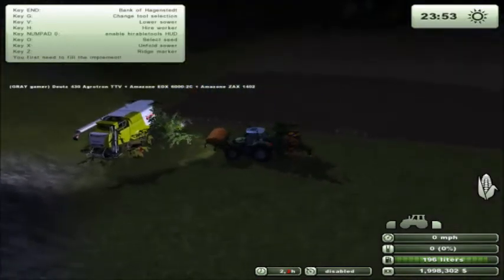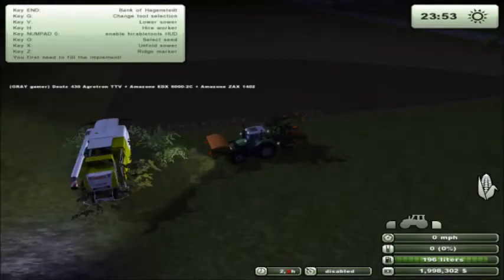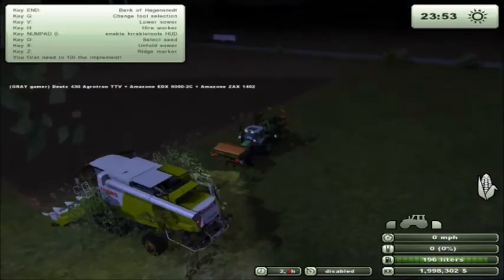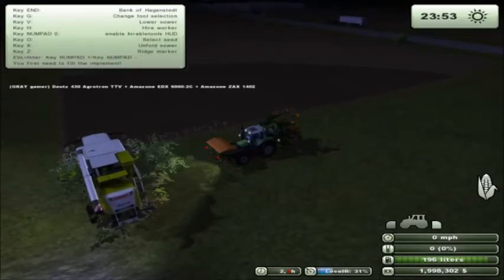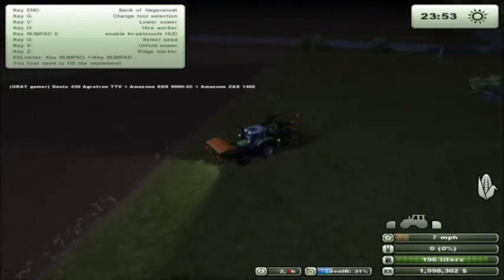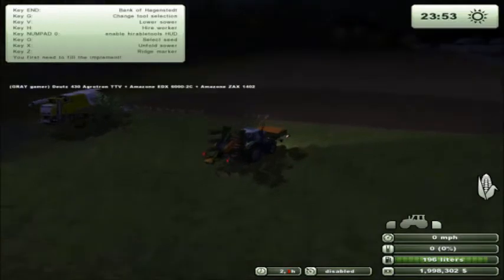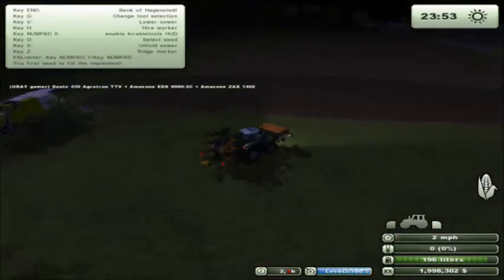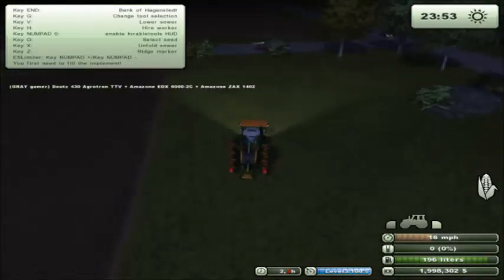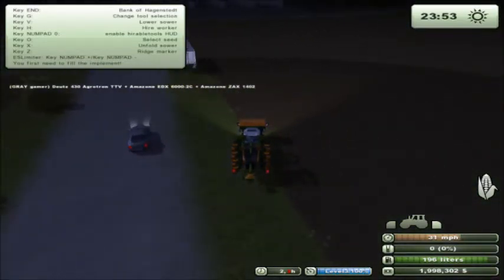My plan is to go ahead and have this grow corn, harvest it, and use the courseplay for the tractor trailer over there — have it run automatically. I might have to set two different courses because I've got three fields. But I'm going to see if I can set it up so that tractor trailer will come to this harvester, unload it, and then go to the harvester on that other field and unload it at the end.